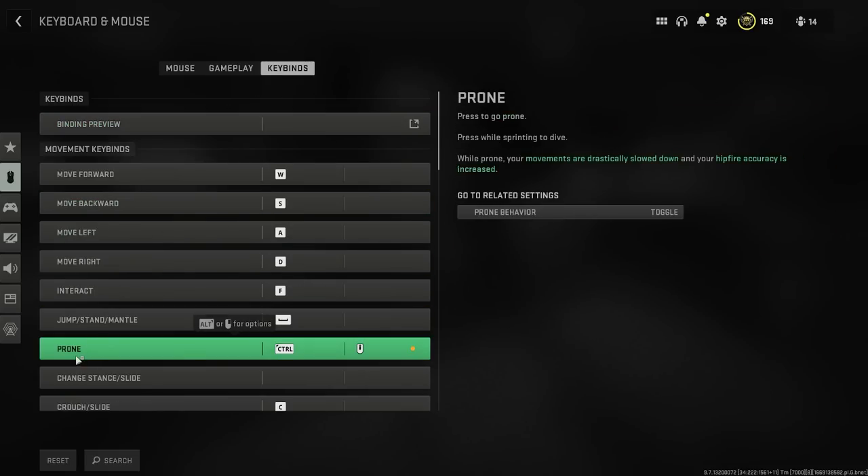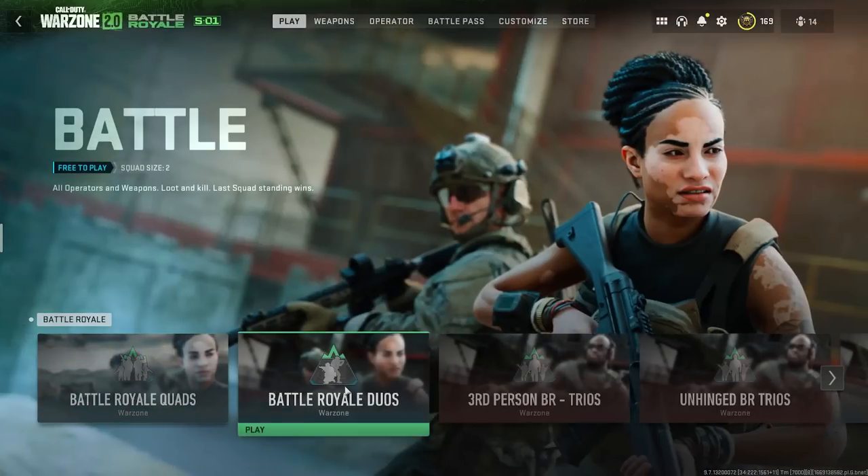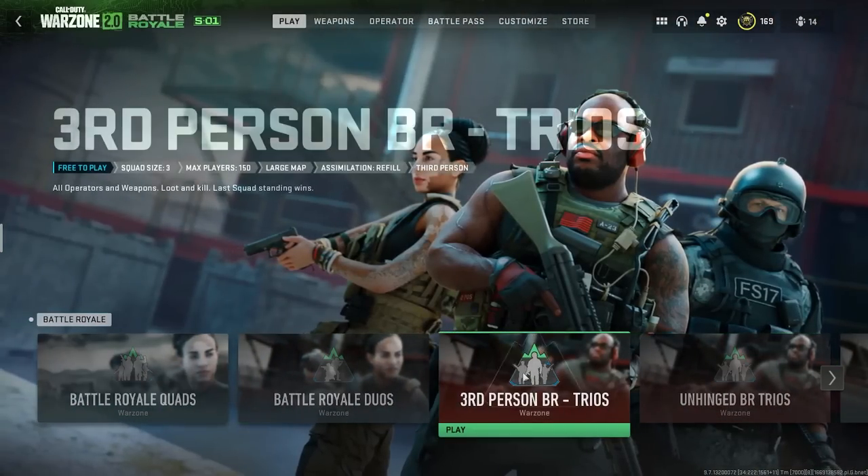Find it for either keybind or controller and set it to Automatic Tactical Sprint. Then on keyboard, go to Keybinds, find the Prone section, and set it to Mouse Wheel Up. If you're on controller, there are no keybinds to set for this step.